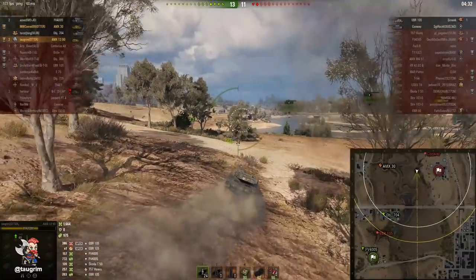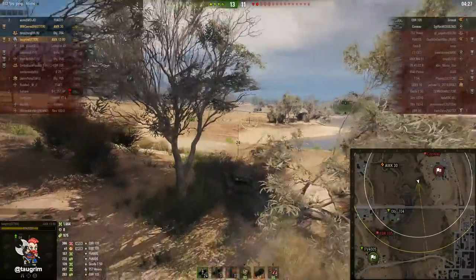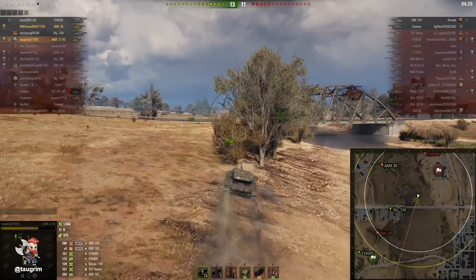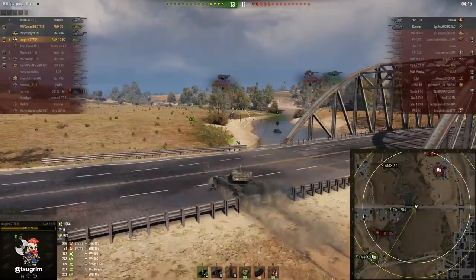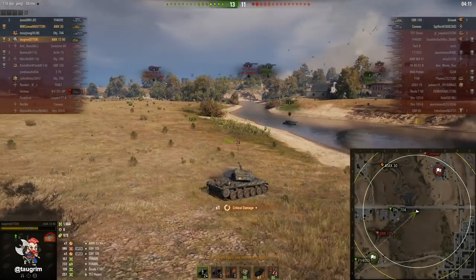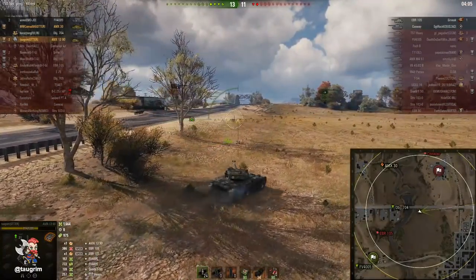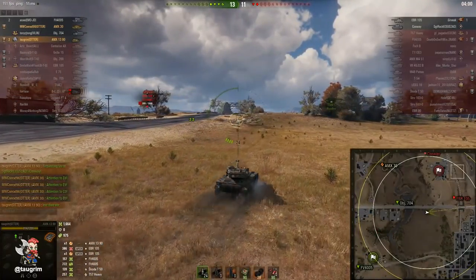I don't necessarily need to spot the Conway right now. He's most likely going to have to sit back in that A lane in those bushes — he's not going to come down off that plateau. The real question is where is their 105. If he's south of the E lane road and I spot him, then potentially we could have both TDs and me firing on him, and we know he's one-shottable. The 105 and the Conway are possibly really split up — if that's the case we could focus on taking one of them.